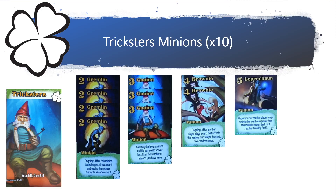Finally, the big daddy Leprechaun — level 5 — has an ongoing ability that says: after another player plays a minion here with less power than this minion's power, destroy it, but you have to resolve the ability first. Moving on to the Tricksters' actions.